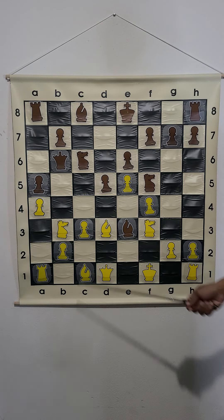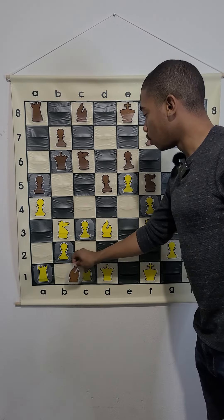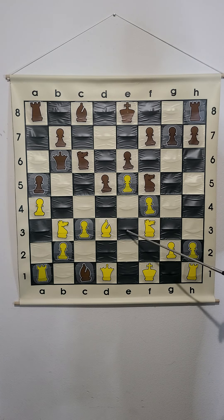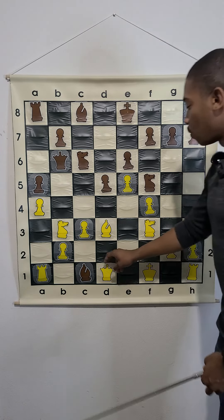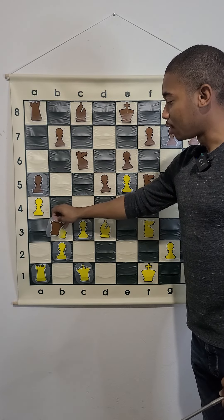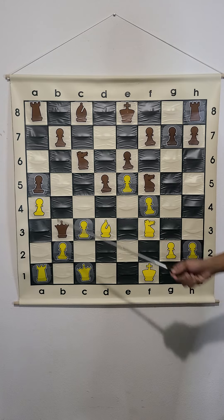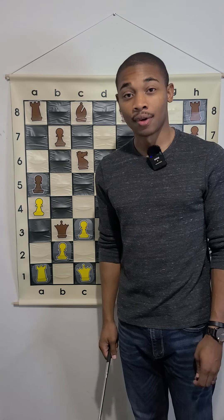But what happens after bishop captures bishop — which is the best move of the position? If the rook captures the bishop, then the knight goes to e3 and threatens a fork against the king and the queen. If the queen captures on c1, then the queen captures the b3 knight, since the queen was the only piece defending it. And that's why bishop takes c1 is the best move of the position.